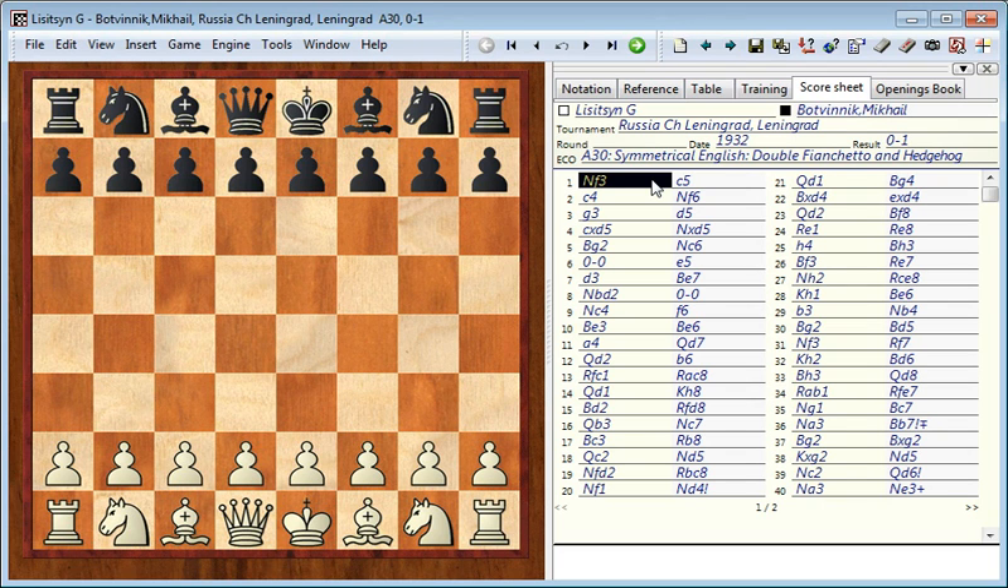In this game Botvinnik punishes his opponent for playing without a plan. At some point white just starts to make moves with his queen back and forth, and this gives black a lot of opportunity to transfer his pieces to the best squares and attack the white king.